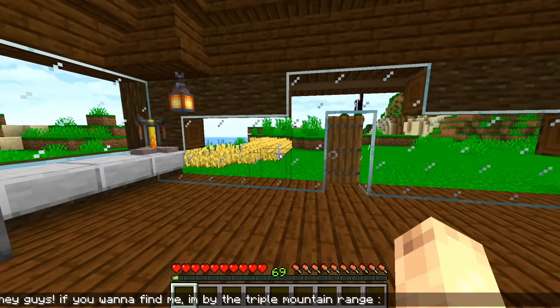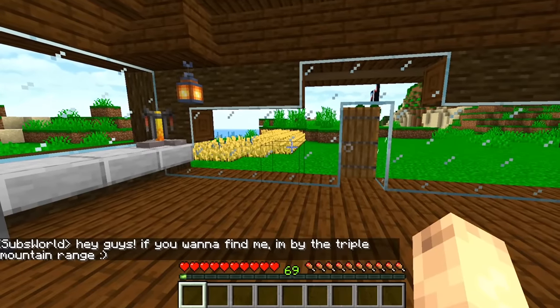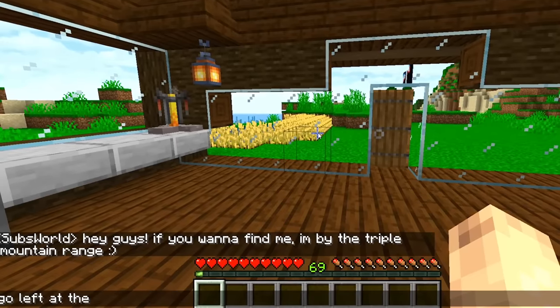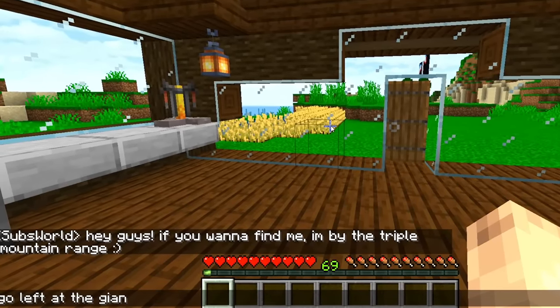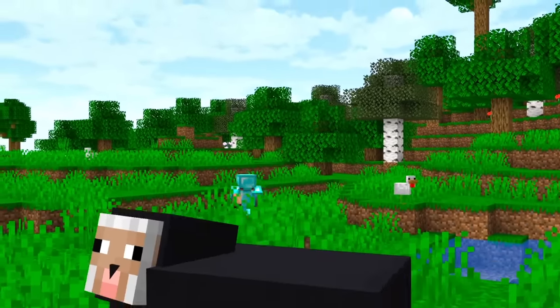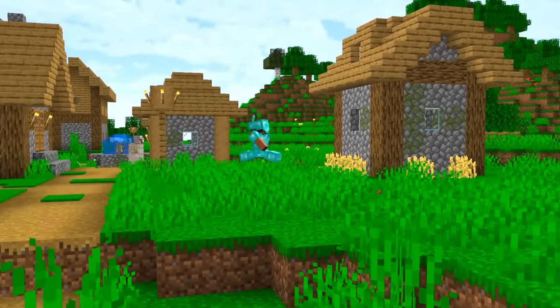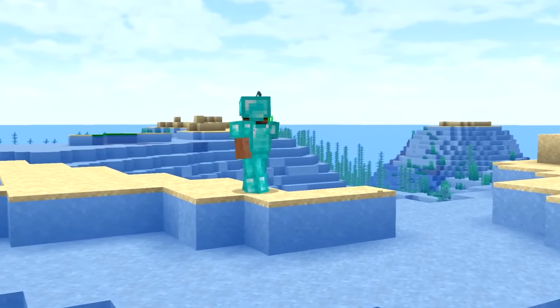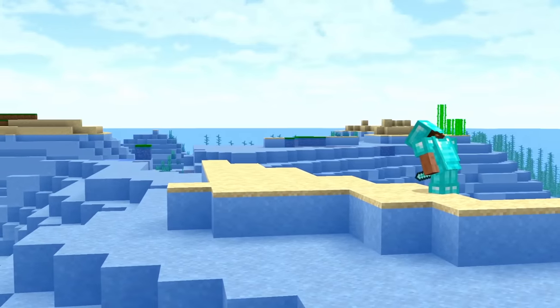So just direct him to a fake house or landmark that doesn't exist. Find the triple mountain range, or go left until you see a giant tree house. Chances are this pro will be looking for a while — unless someone has built any of those things. But I'm not too sure if we're gonna find them, or them, for however long it takes.